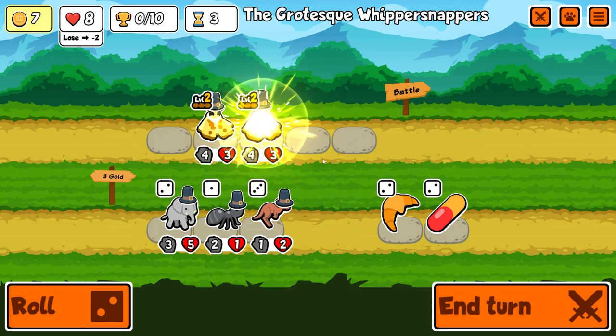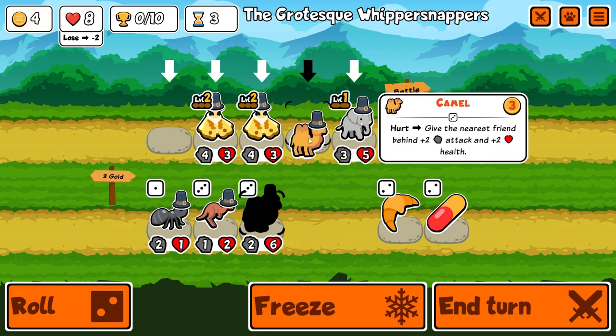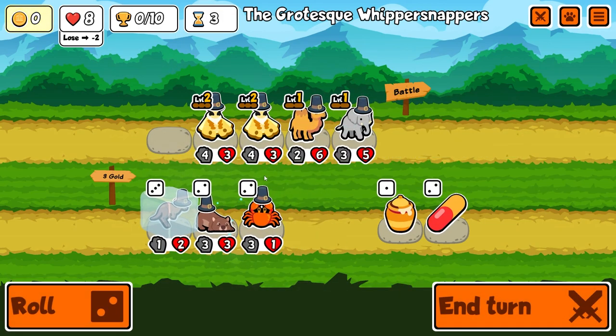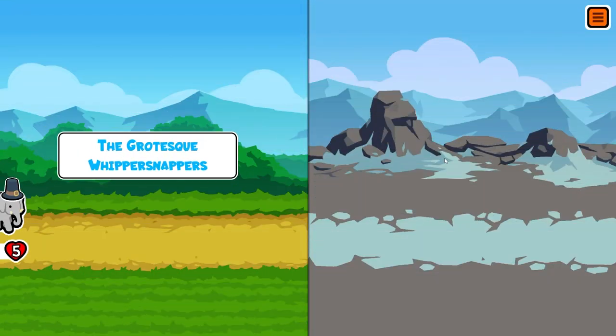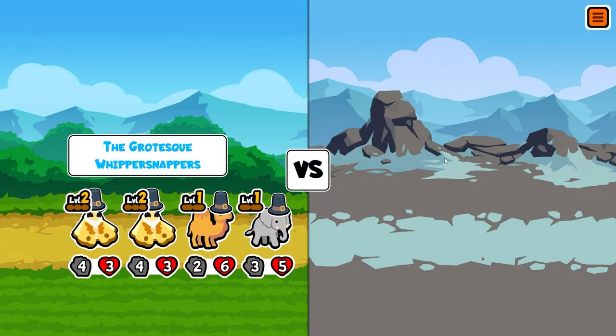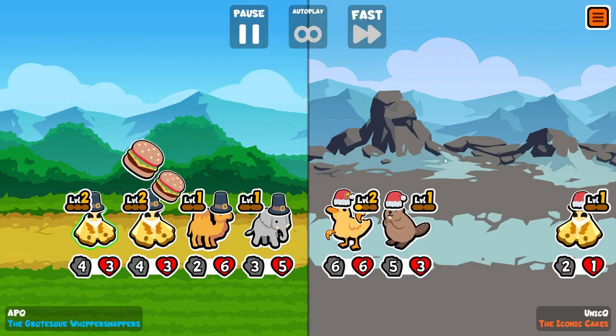Oh my god, look at this! Oh my god, the dream setup — that is the dream setup right there! Let's freeze the kangaroo. We've just found the free pets that we've always wanted by just merging a bunch of moths. Okay, please, let's get some early upgrades to our friends.